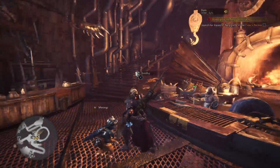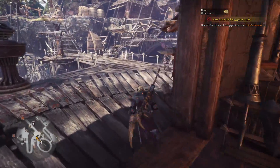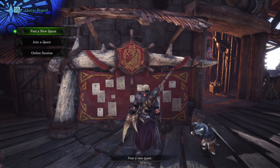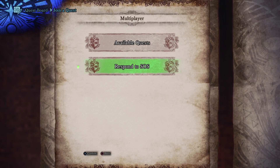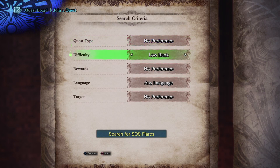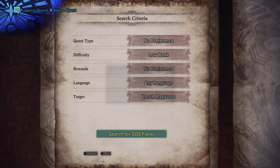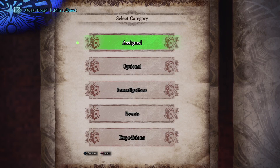The best way to get the Zora Magdaros materials is just to keep farming the quest. We're recording this live, so at this time of day there may be no one doing this particular mission. But if we go into SOS and search for Zora Magdaros, let's see if there's any — and there we go, there's one now.